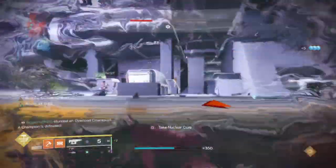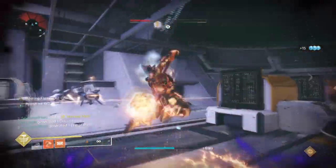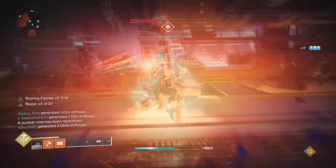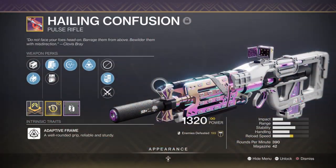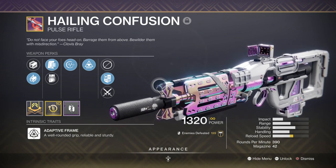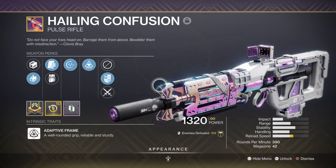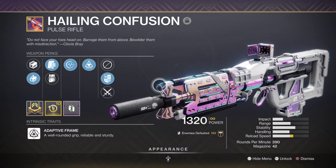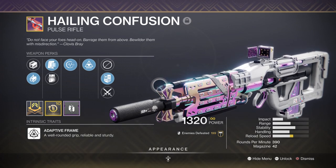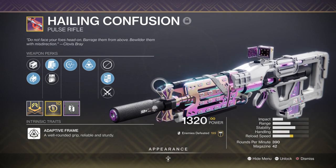For weapons, we are going to be building into explosive effects that the build already has. You'll want to have at least one weapon such as Hailing Confusion equipped to support your abilities, and then have Tigris Divination equipped to amp up as much explosion as possible. Hailing Confusion with Wellspring and Pulse Monitor is a nice combo for end game. Wellspring is a handy perk that gives you ability energy back depending on what abilities are being used — if focused on just one ability you'll get the most out of it, while using all your abilities will split how much energy you get back.